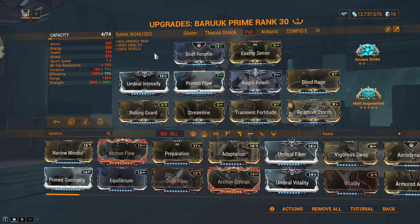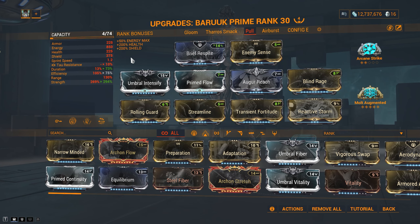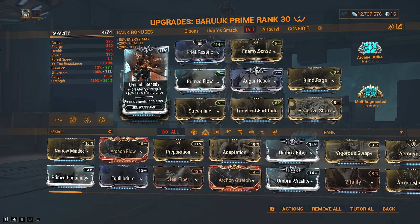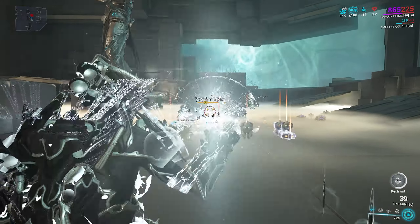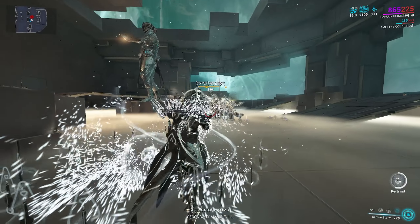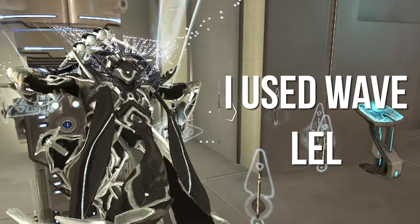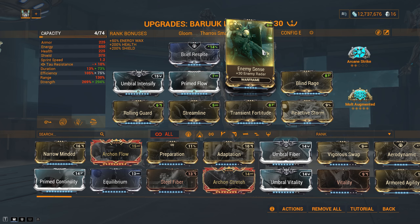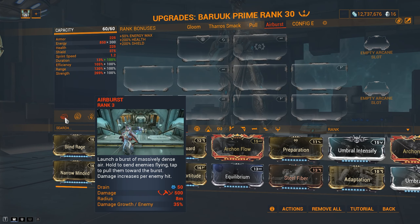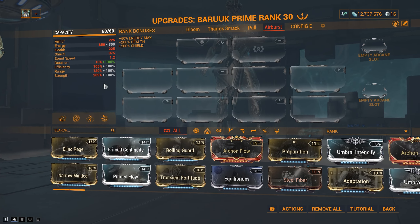Build 3: Magpul Baruk — super fun to play, going around pulling enemies into a group. The only difference in this build is instead of Fleeting Expertise or Equilibrium, we run Umbral Intensify for more damage on the Reactive Storm augment. Run around, pull enemies in, apply a whole bunch of status effects. You can prime them and literally slide through for instant kills. The Exilus slots are still flexible — you can alternatively run Larva, Air Burst, or Ensnare for pulling enemies.